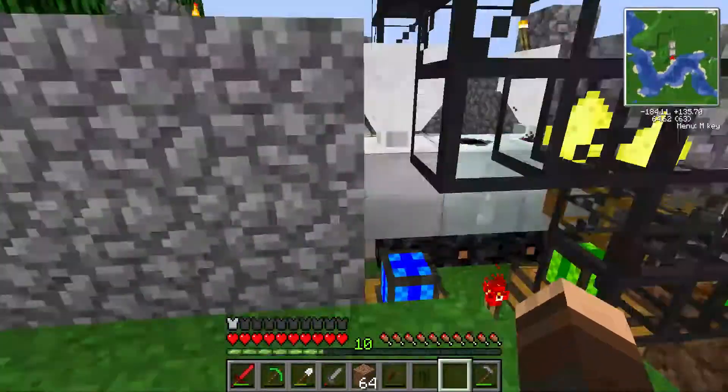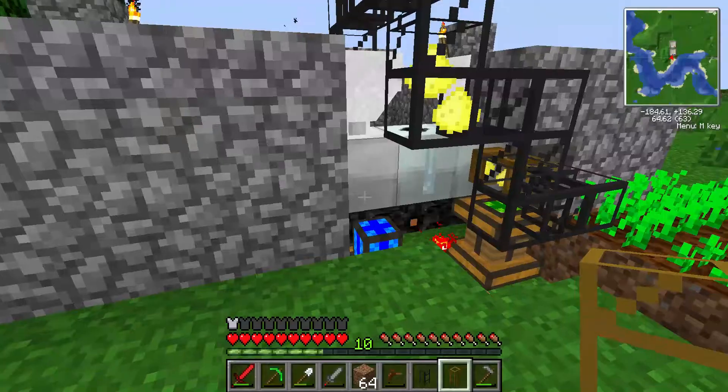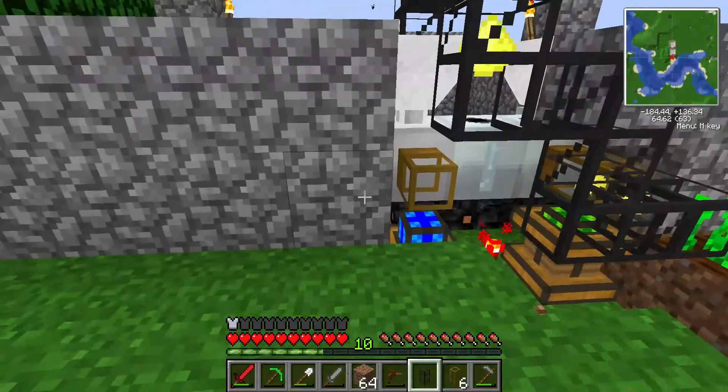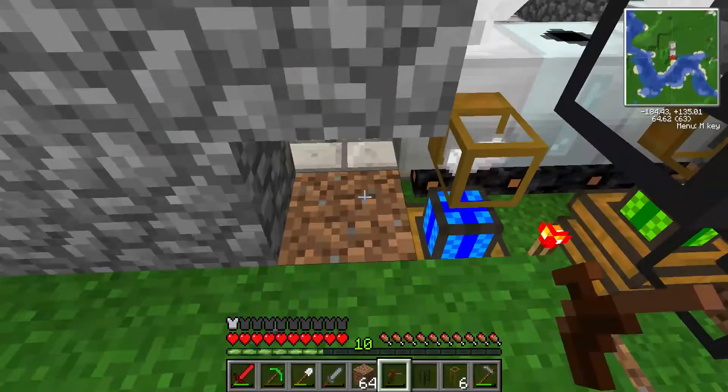Gold. That's gold dust. Sweet. Anyway, I'm gonna put a wooden transport pipe back here. And I'll just place a single piece of cobblestone transport pipe here.